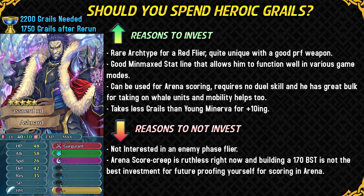Ashnard is gonna be taking 2,200 Grails to plus 10 merge him, and if you wait 6-7 months for the final merge you could just spend 1,750 Grails on him. There are multiple reasons why you may or may not want to invest Heroic Grails into him. First, he's a rare archetype as a red flyer with a really good preferred weapon, which alone makes him a great candidate for investment. He has a min-max stat line that allows him to function well in various game modes — in-game content, Arena, Aether Raids offense, and Aether Raids defense — and he can reach 170 BST without needing a dual skill. He's got great bulk for taking on whale units and his mobility is really appreciated. He also takes fewer Grails than Young Minerva, our previous free unit who is a Tempest Trials unit, making him cheaper investment overall.